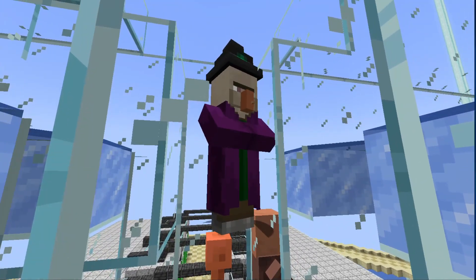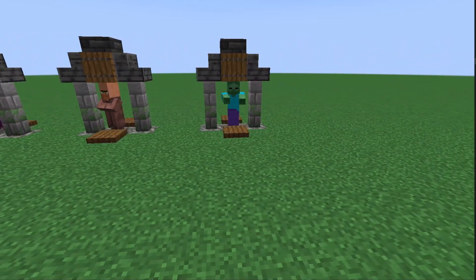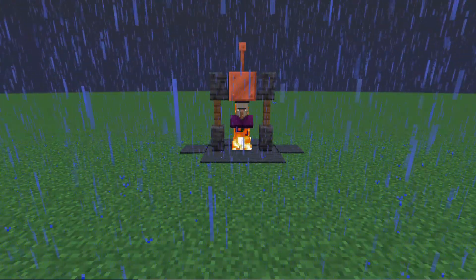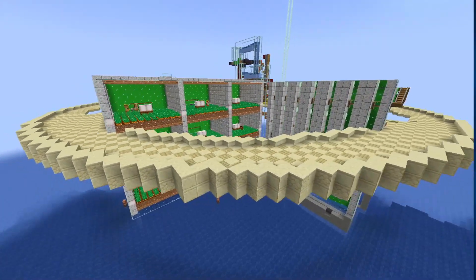Villager. Witch. Zombie. What do these three things have in common? Is this some weird version of Kill, Marry, Screw? No! The zombie and the witch represent potential life paths for the villager — zombie if killed by a zombie, and witch if struck by lightning. And this brings us back to our witch farm.